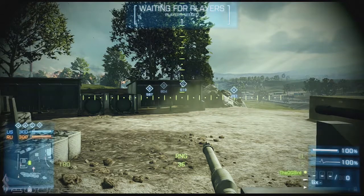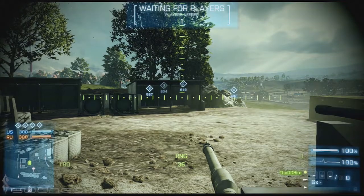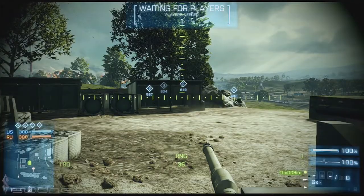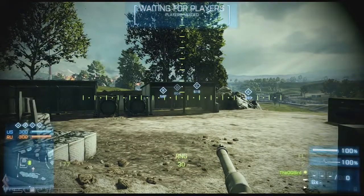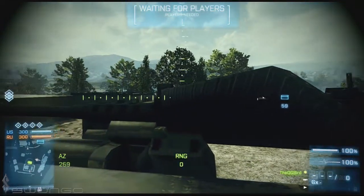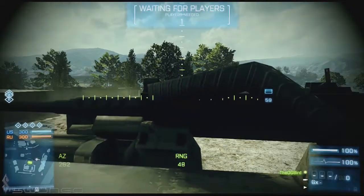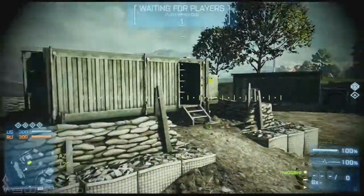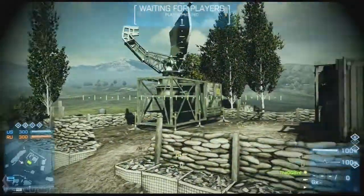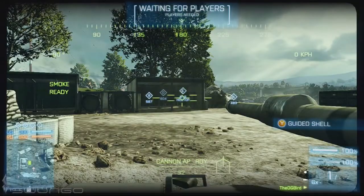If you start to hear the driver lock on, you know he has the guided missile and you should continue trying to lock on to targets. Always focus your attention on the front and left side of the tank. We don't look to the right because our view is completely blocked by the gunner seat weapon — even rotating it only helps a little. Since the gunner covers that direction anyway, focus your attention to the left flank and the front of the tank.